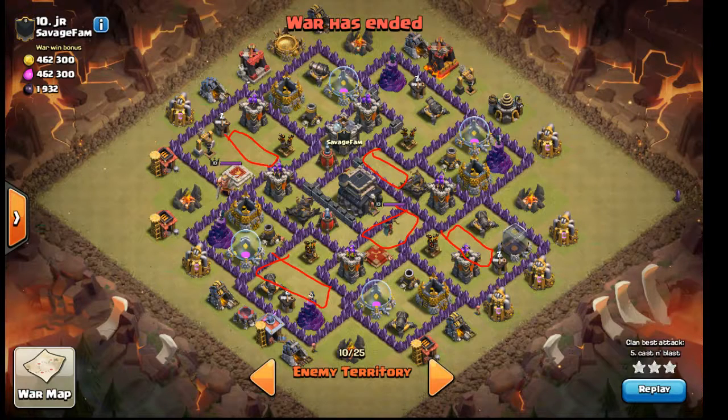The first spot you look at is between some defenses, so that could possibly be a double bomb. The second spot is not really where hogs are going to go — I don't think that's a double bomb. The third spot has a random building and a tower; if hogs hit here they're going to separate, so I don't think that's a big bomb. The fourth spot is between defenses — that could possibly be a big bomb.